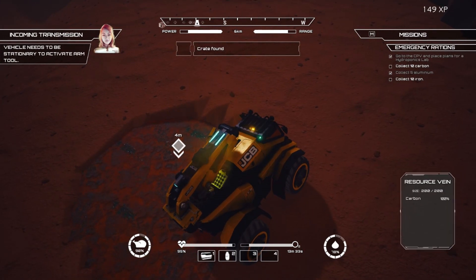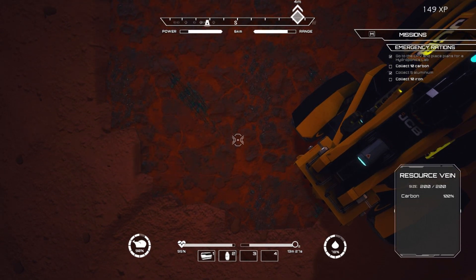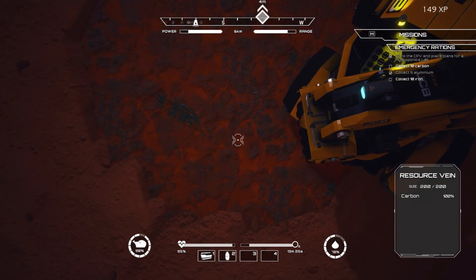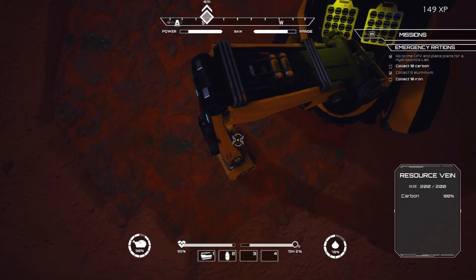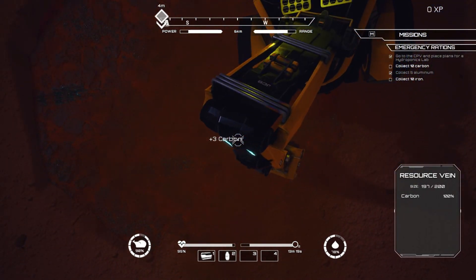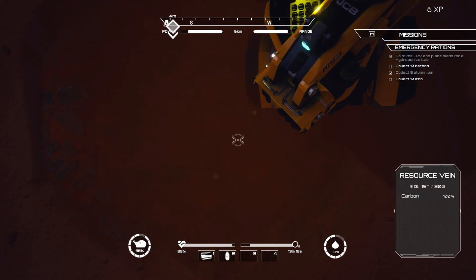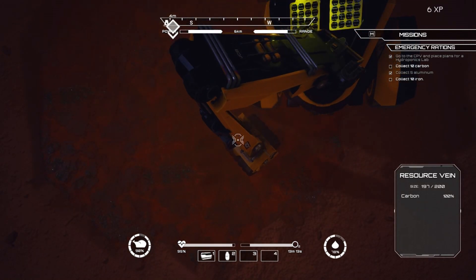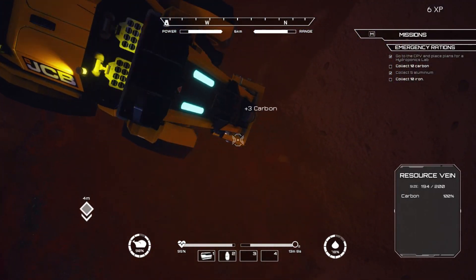The dust devils are back — and there's a crate here too! Let's see what we have. That's carbon — a relatively big resource vein. Let's mine it. Luckily it's just carbon, so no wasted resources out of this one.